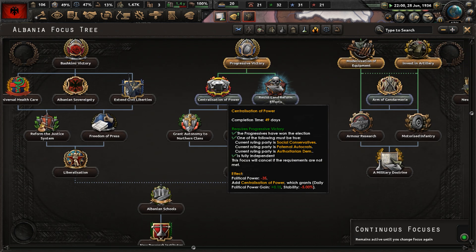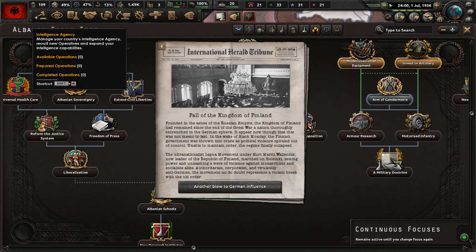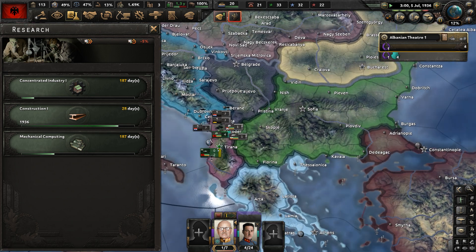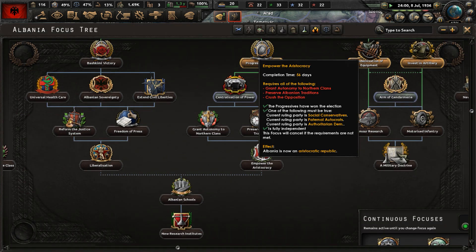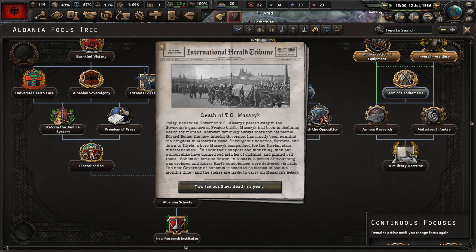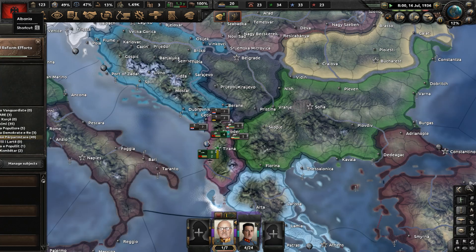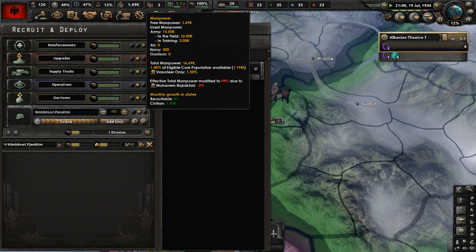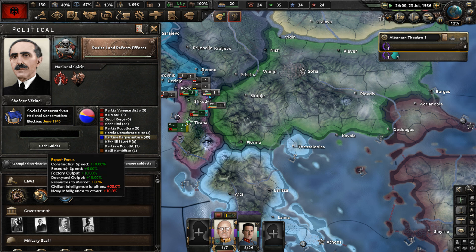After Resist Land Reform Efforts, let's work on recovering from Black Monday. We'll do Centralization of Power next for more political power gain. We need to do something about mass illiteracy too — people need education. We'll cover Black Monday first since we need a working economy and more civilian factories. Our manpower is only about 1.7k, so let's change to limited conscription.